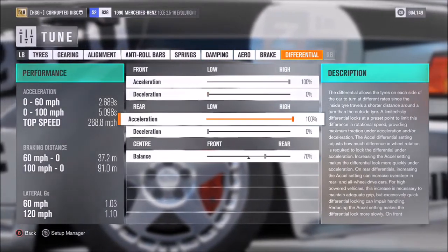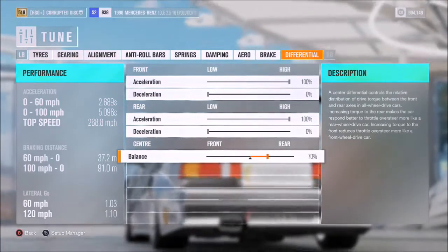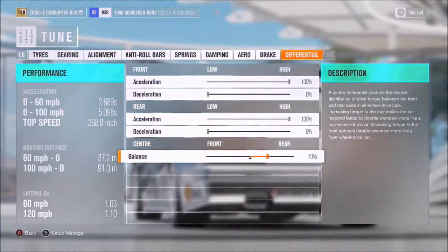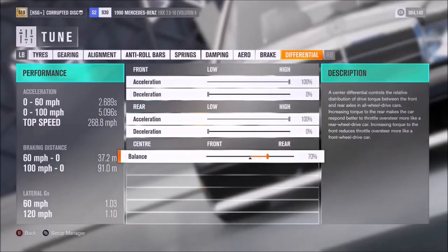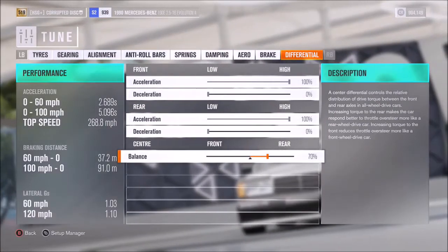For the diff, I've got 100% on acceleration, 0 on decel, and a 70% split in favour of the back end. I find that's a sweet spot for this car, and for some others too, but of course you can change that around if you want to.